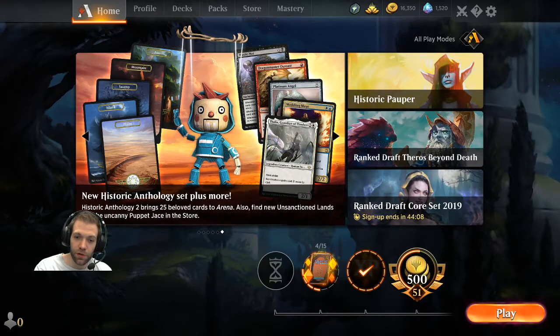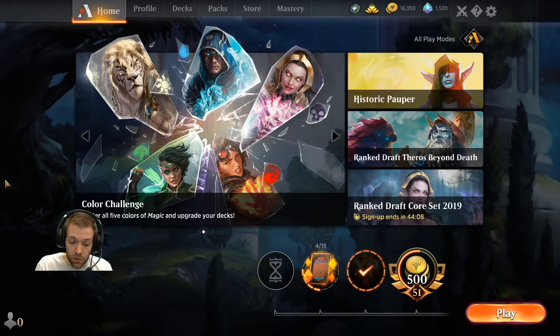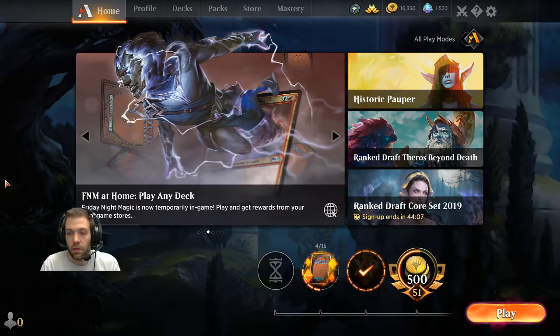You can download the Arena client just by going to Google and searching for 'download Magic Arena.' It's really easy to find — they couldn't make it any easier. Download the game and let it update. It'll probably take a while because it's quite a large download, but it's worth it when you get there.